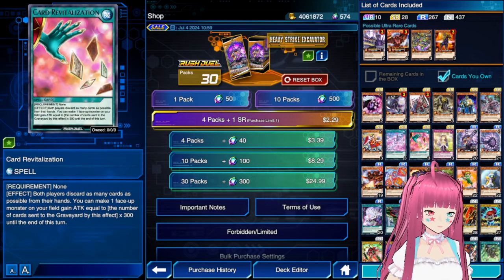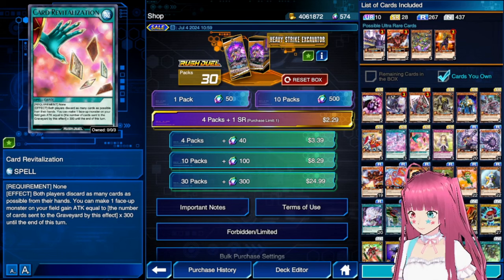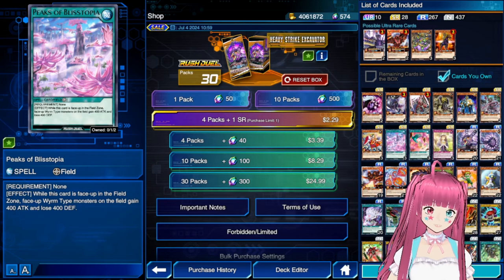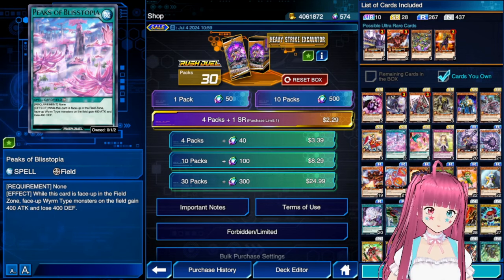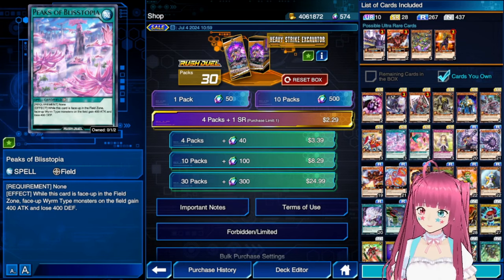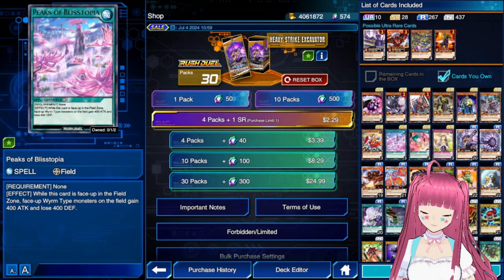Carter Vitalization is potentially okay in Thunder decks, but I would be surprised if it is what takes it back into the meta. While Peaks of Blistopia is a good card, it feels a few formats too late. The game has progressed past the point where just sitting on a 1900 vanilla or a big boss monster is going to win you the game, as we can tell by Blue Eyes not being at the top of the meta.